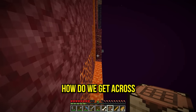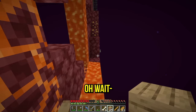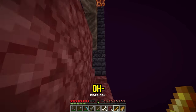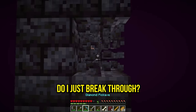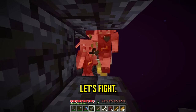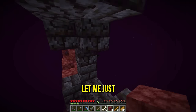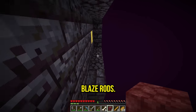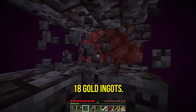How do I get across? Planks could work. There's a portal over there — maybe that's why we need the blaze rods. There's a bastion and I don't have armor. I accidentally broke through — there are piglins! I don't have gold on me but there are gold blocks here. We need ender pearls, so I grab 18 gold ingots.